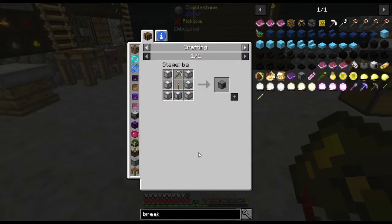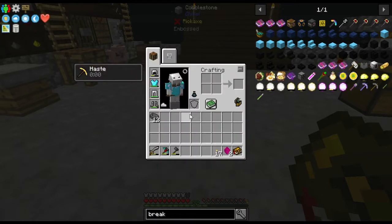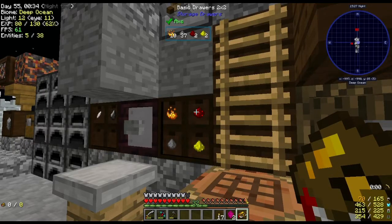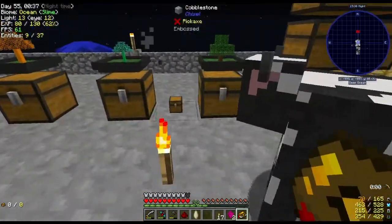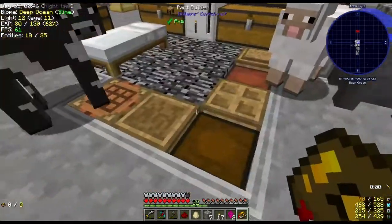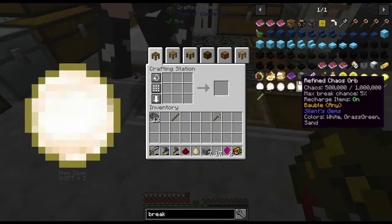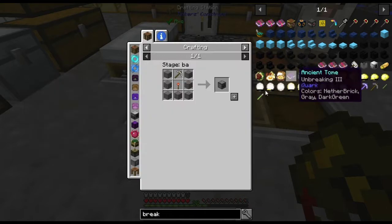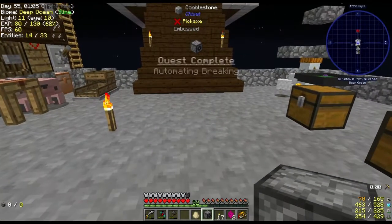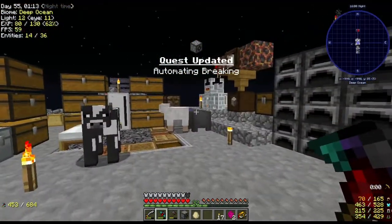The breaker block is an iron pickaxe, a redstone torch, and seven cobble. Let's get some iron — one two three — and I'm going to need one redstone, a stick or three, and some cobble. Cool, let's make this. I'm not 100% sure why this would be useful to me right now — I can't think of anything I need a breaker for. If there's anything you guys think of that I might be able to use it for, please let me know. Basically it adds a redstone signal and breaks the block in front of it.